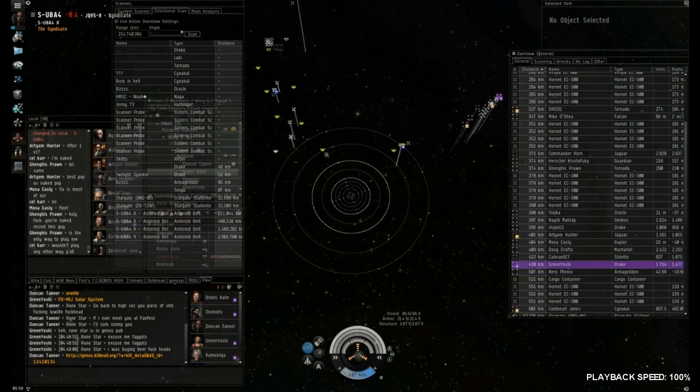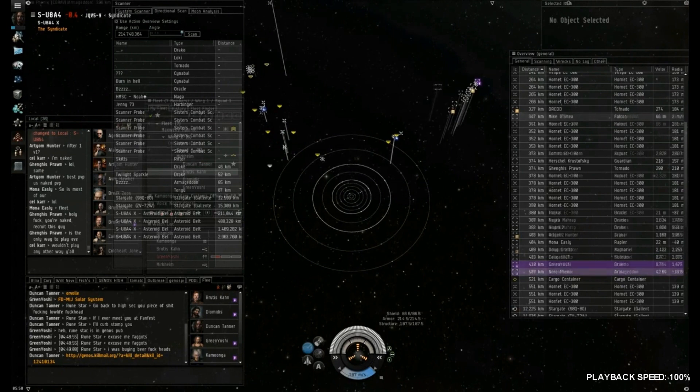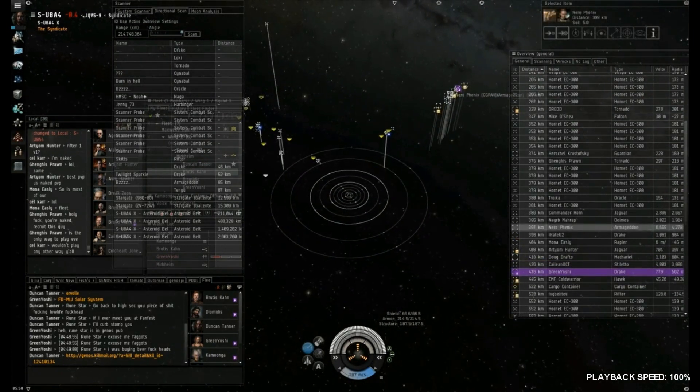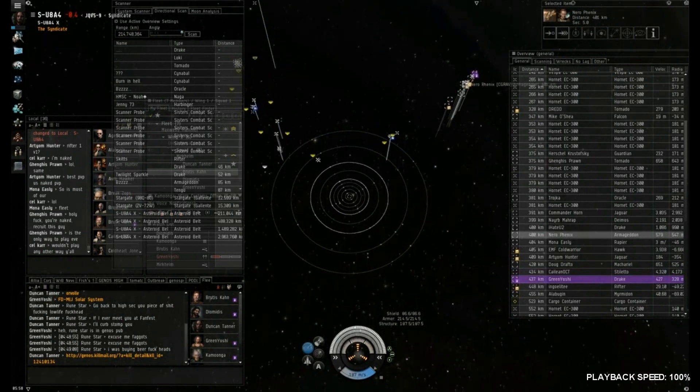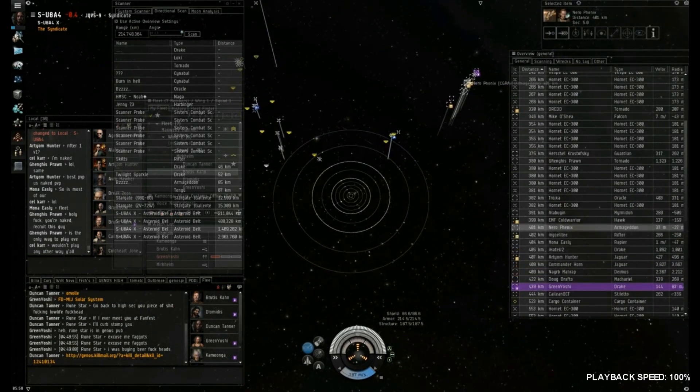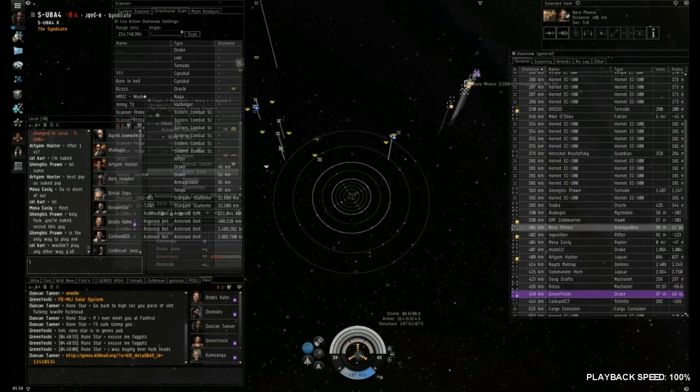They live in this system, so we should have disengaged earlier — we sort of committed too much and overextended ourselves. We end up losing the first Drake as well, along with the Tengu and the Tornado.